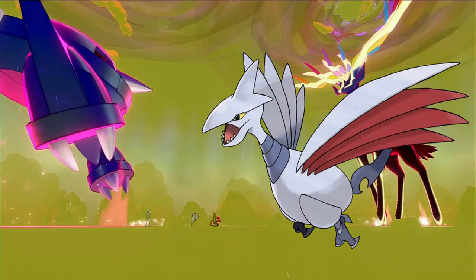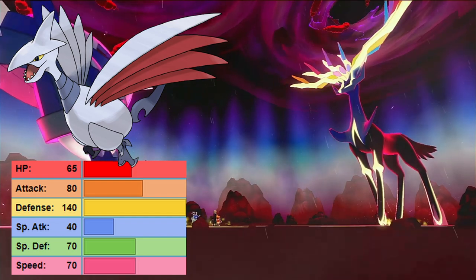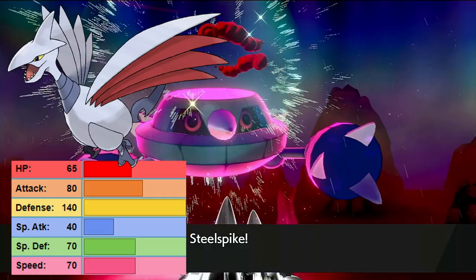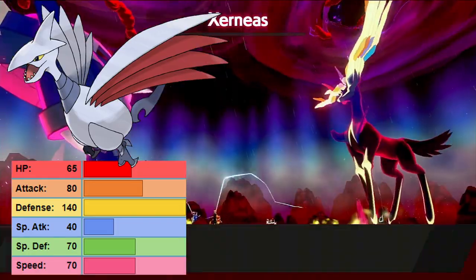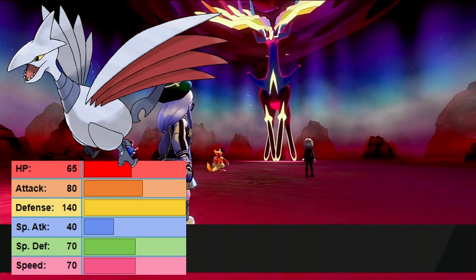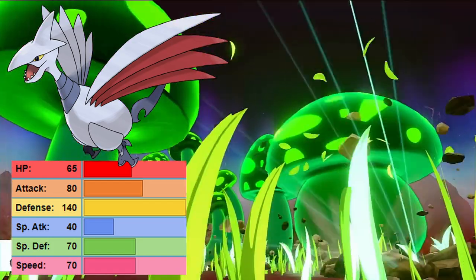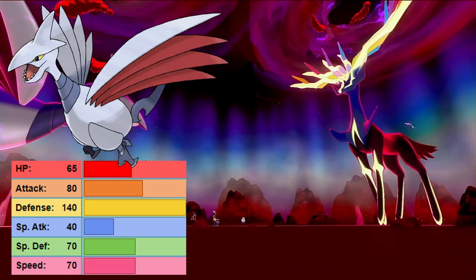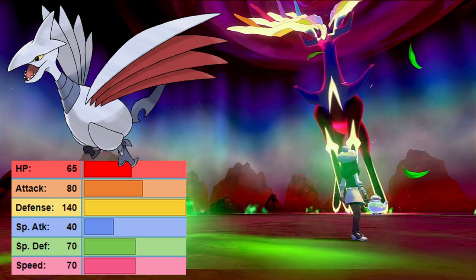Number 9 is Skarmory. The only reason this thing is low on this list is its moves. It resists everything Xerneas can throw at it — Flying and Steel gives it a double resistance to Horn Leech and a singular resistance to its Fairy-type moves. But it is reliant on Steel Wing, which is only 90% accurate with a 70 base power and an 80 base physical attack stat. Not great. So while it can survive, it can't really deal damage consistently, but at the very least it is safe.